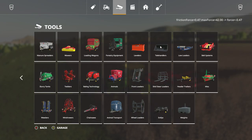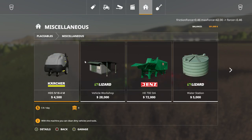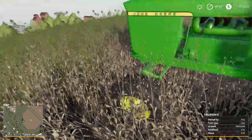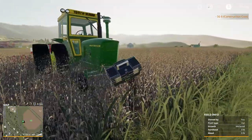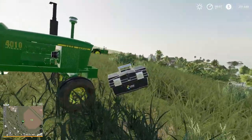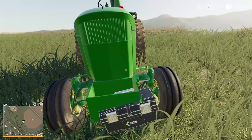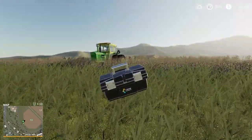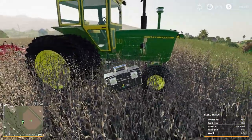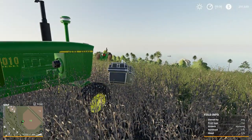Let's do something here — go to miscellaneous, let's buy the toolbox, just plop it down there. Let's see if the rock box actually works. The toolbox is a bit finicky. It does have collision in some places. Anyway, enough of that.